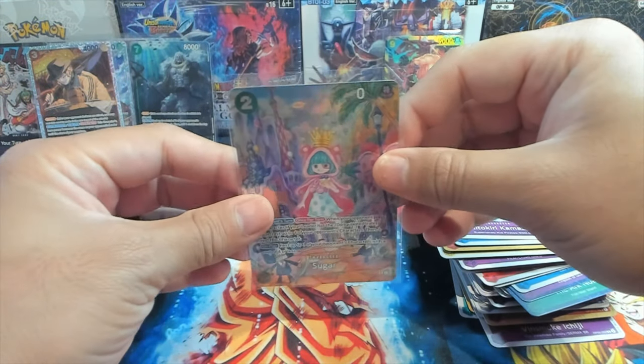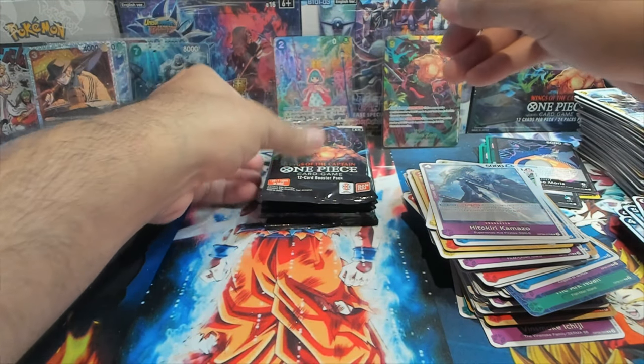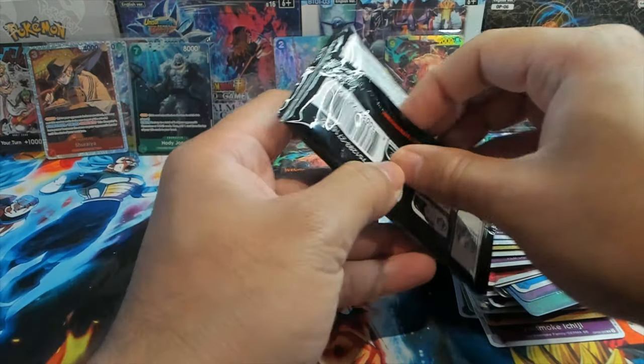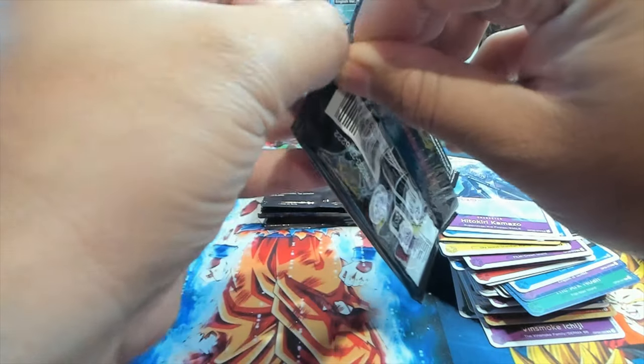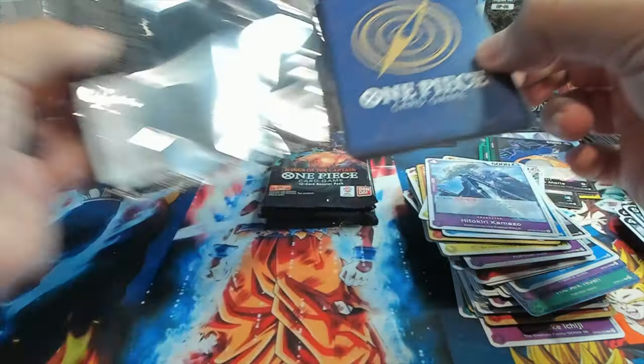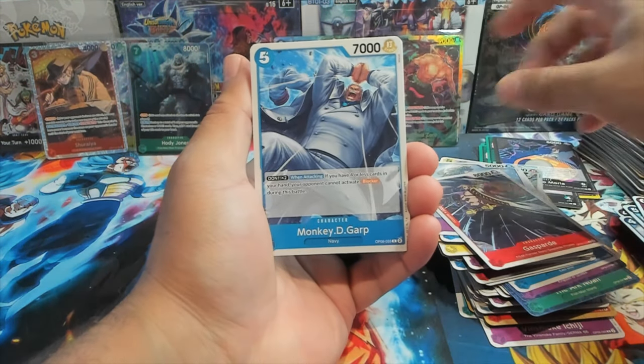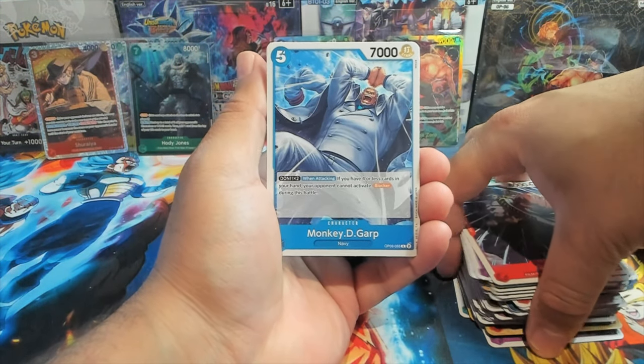So we did get three hits in the box. As much as I like the Zoro, that SP looks phenomenal. We got a three-hit box — that is insane. I don't know if you can get anything else because that is like wow. And if we do, I don't know if that's an error box or what's going on.